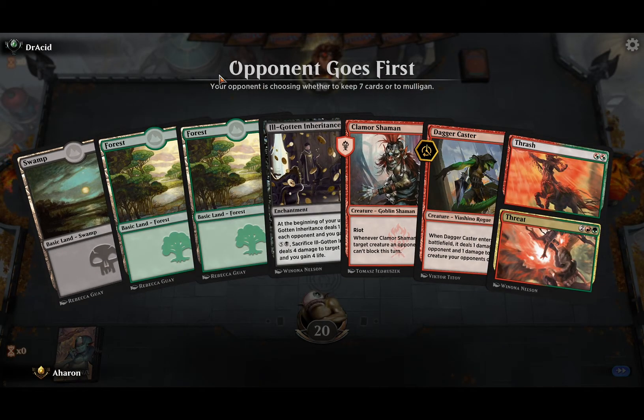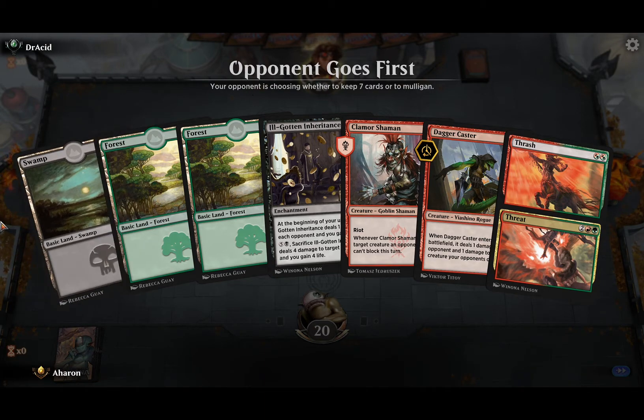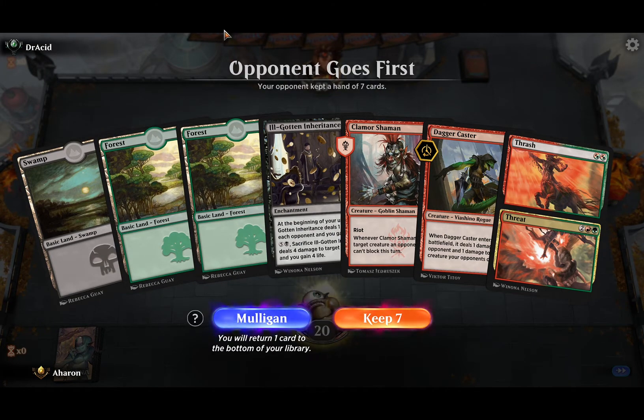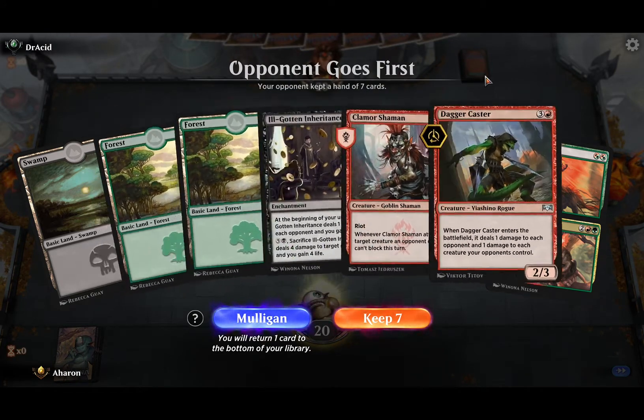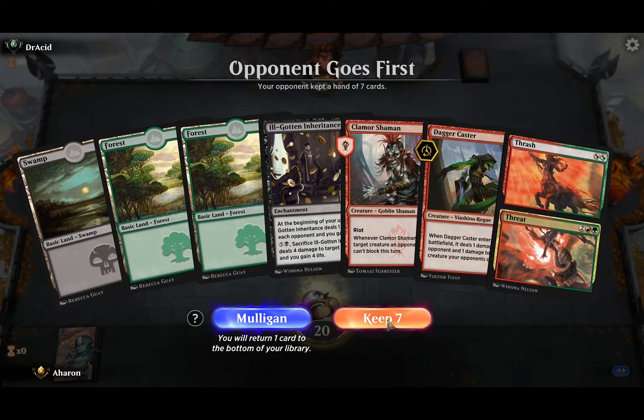Well, that's something. Pretty bad hand, but I think we're going to keep it. We have more — we have eight sources for mountains, so we'll probably be able to draw what we need and get there. And then that turns our deck odd. We also have Ilkod Inheritance, so.